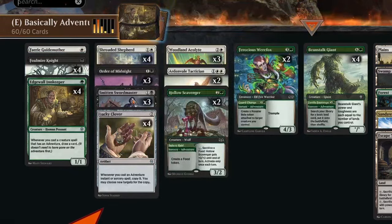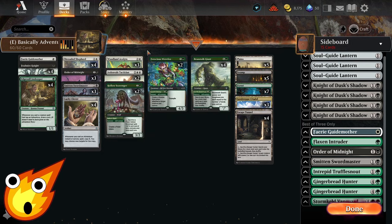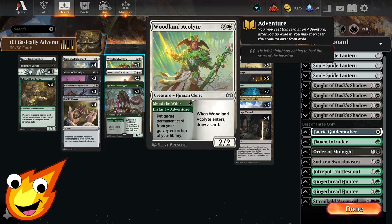Our final two-drop is Smitten Swordmaster. We have quite a few knights in the deck, so this is a great way to close out the game if our opponent gums up the board. On the sorcery side, we can gain life and make our opponent lose life, where X is the number of knights we control.